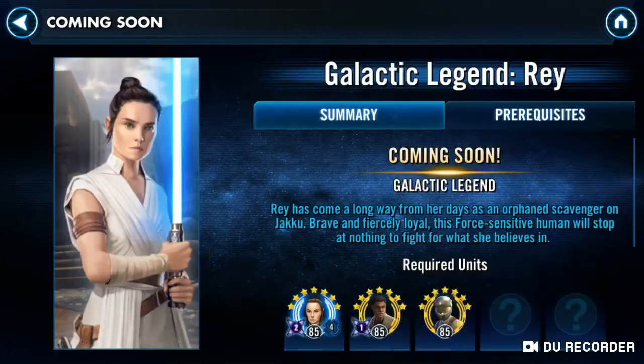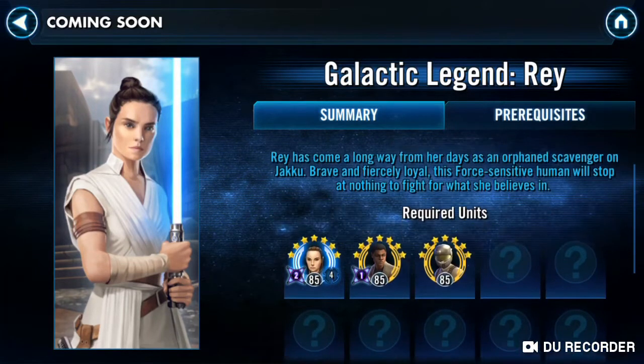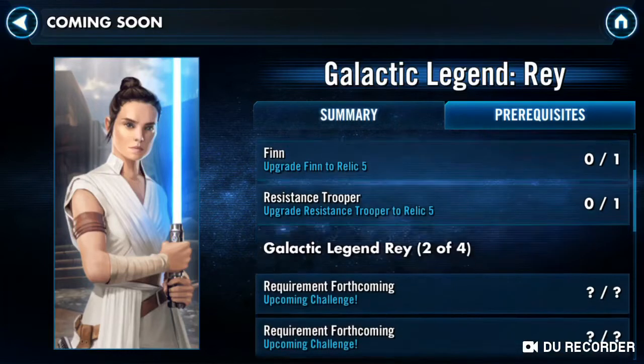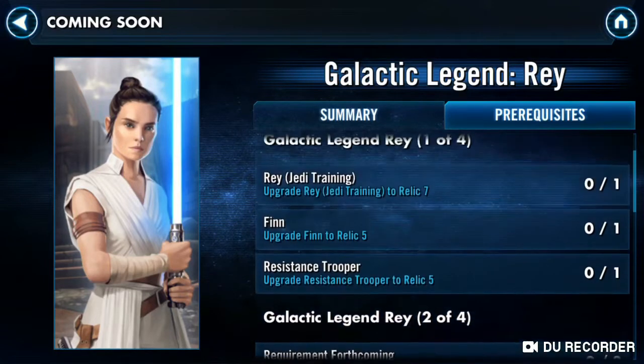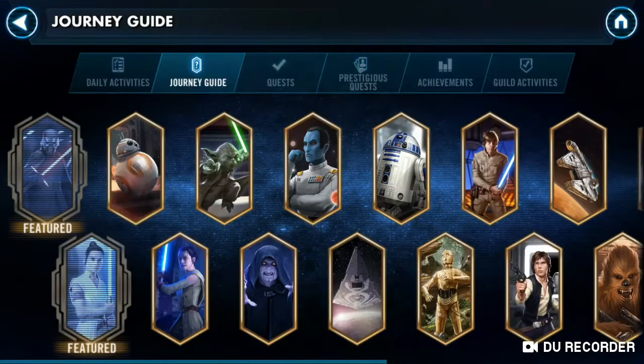We got some more news on the prerequisites for the Galactic Legend characters. You need to get six characters: Rey and crew have to be taken to Relic level 7. Finn, Resistance Trooper, Stormtrooper First Order, and First Order Officer have to be taken to Relic 5. Once you get them to 7 and 5, that opens up two of four events — with three of four and four of four yet to be announced. Only after completing all these quests can you do the event for this character, who is going to be very OP, as it's been stated they affect the mastery stats of both your team and the opposing team.